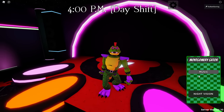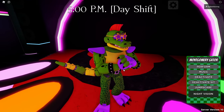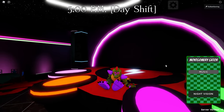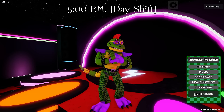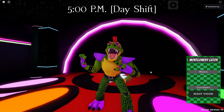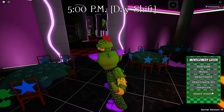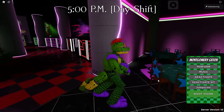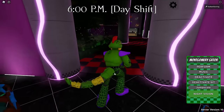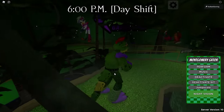We have a deactivate — he looks like he's sleeping but also ready to fight someone. We have a deactivate sit as well. And then we have a jump scare — very cool. Last but not least is a night vision, which kind of fills in the little bit of dark space in here. Here's a better look at Monty Golf too — you can't actually play it yet, but it's good for roleplay.